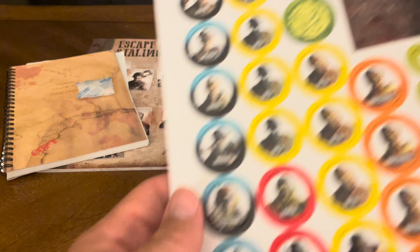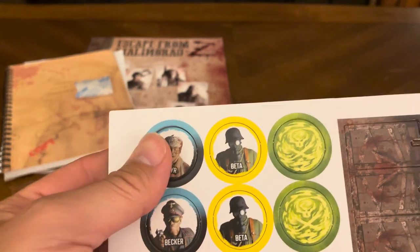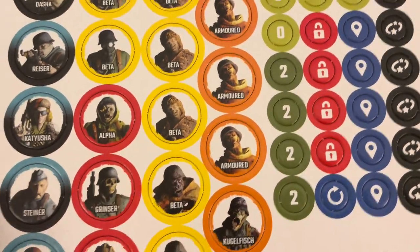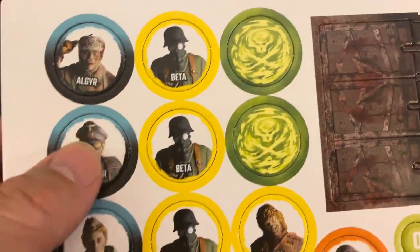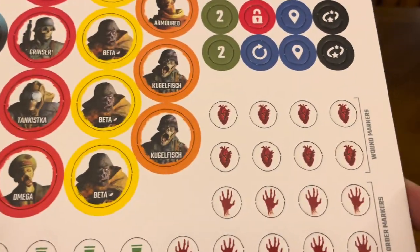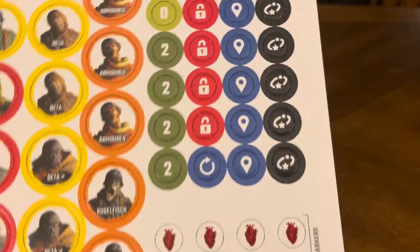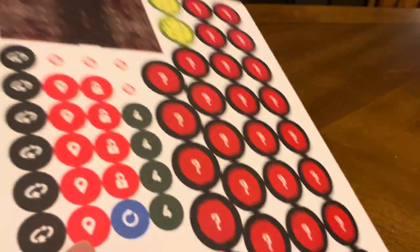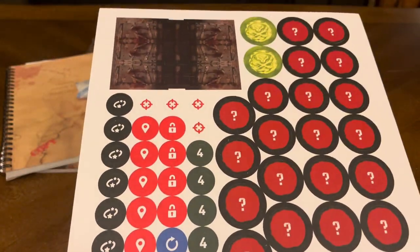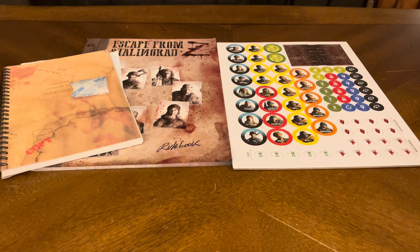Let's take a look at some of these punch-outs. They're nice, thick, high quality, and go back in as easily as they come out. Here's your main list of characters on one side, and then you have some more. All of the zombies you could run into. Looks like a timer. Border markers, wound markers, all kinds of stuff. There's a cover so you don't know what you're running into — very cool. Not quite sure what this one up here is, but I'll figure it out once we go through the rules a bit more.